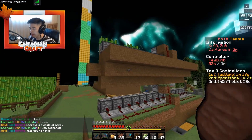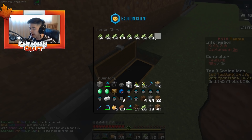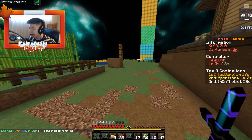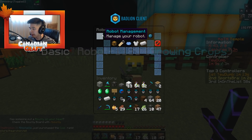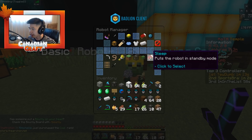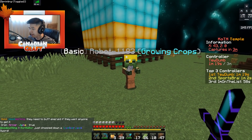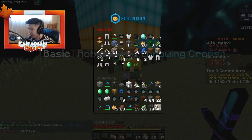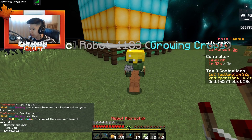We have an automatic sugarcane farm — once it grows to a certain level it'll go into this chest right over here. I want to figure out if I can get my robot to auto sell the sugarcane. Let me check — go to mode, then farming. I'm not sure there's a mode for it to automatically sell. I have one of those robot chips from the last episode, so let me try using those.